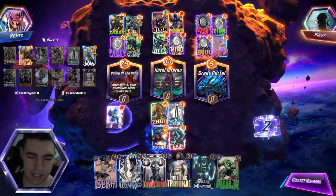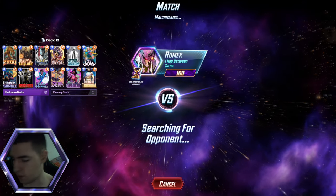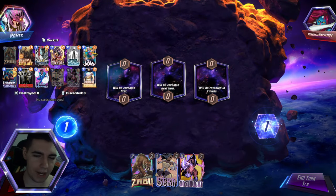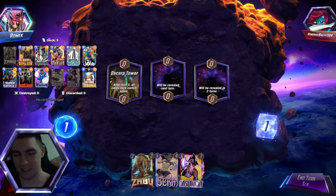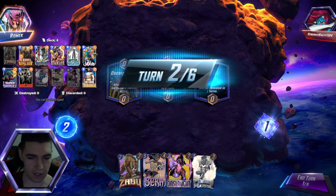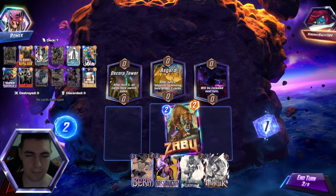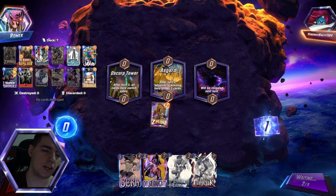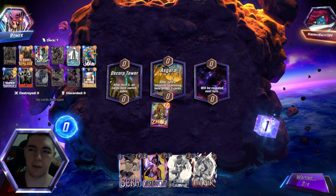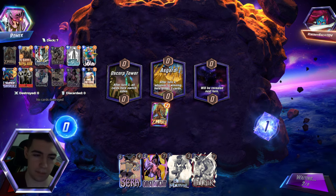I love when you win just by bullshitting it off the top. It's like when you're like, hey, I'm gonna leech their entire hand — surely they won't draw Location Swapper — and there's the Location Swapper. We're dead. That's always how it seems to happen. Well, we have Zabu, we have Sera, we have Onslaught, we have Blue Marvel — it's a fine enough hand. All we need is to not match up against the Sera deck, and we're in a great position to win. I'm glad we drew Magik. Let's just hope there's not a lot of other location swappers.